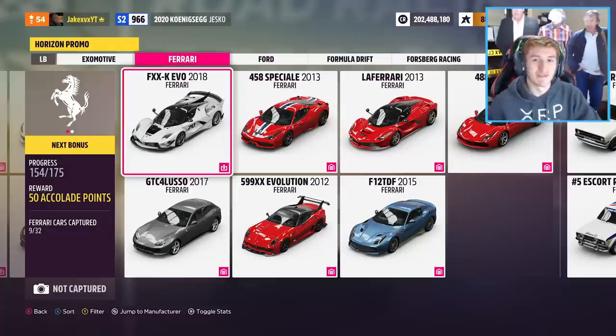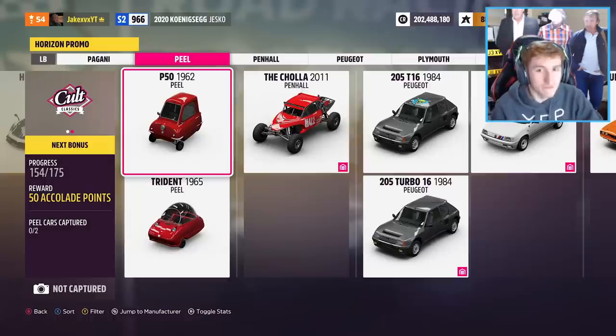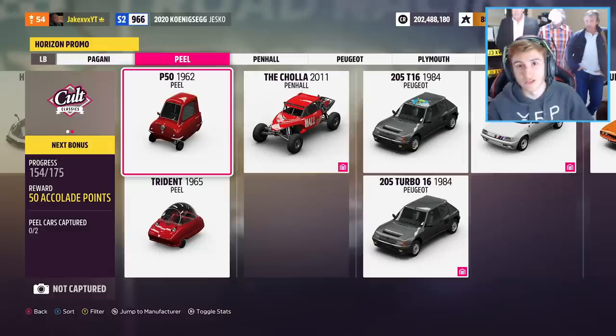However we've got something even cooler coming up next - the Peel P50 has returned to Forza Horizon 5. The Peel P50 and the Peel Trident are now in Horizon Promo, which presumably means that Peel is back in Forza Horizon 5. It wasn't in the game at launch, and no one really knew why - we presumed it was licenses. But it's back - how cool is that?